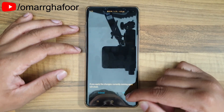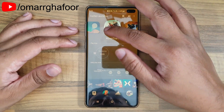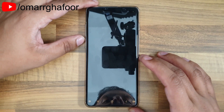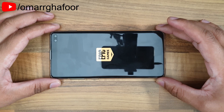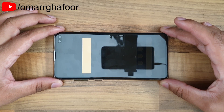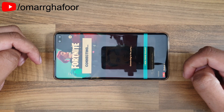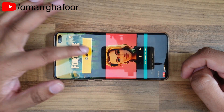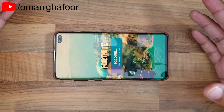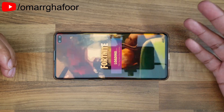For example, if I set it to 40 FPS and hit apply, it'll ask you to confirm, and then you can jump straight into the game. I'll switch this over to landscape. This is just Fortnite — it's particularly difficult to play on a mobile without a controller. When you hit play it'll start, and you'll notice it runs smoother based on the FPS and performance settings you've selected.